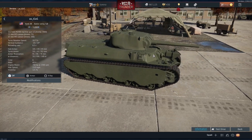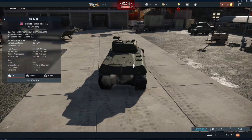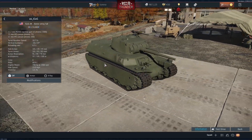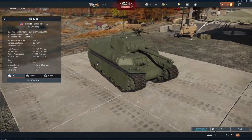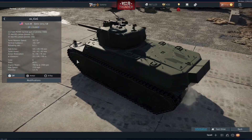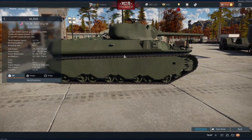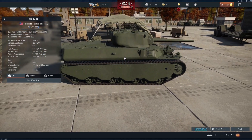Hello everybody, Torello here, and today we're going to look at the UST1E1 heavy tank, which is going to be introduced in the Sky Guardians update. I'm not sure we were particularly supposed to be shown this in the Dev Server live stream — it is in the Dev Server itself — and this is a very weird and possibly unfinished tank.